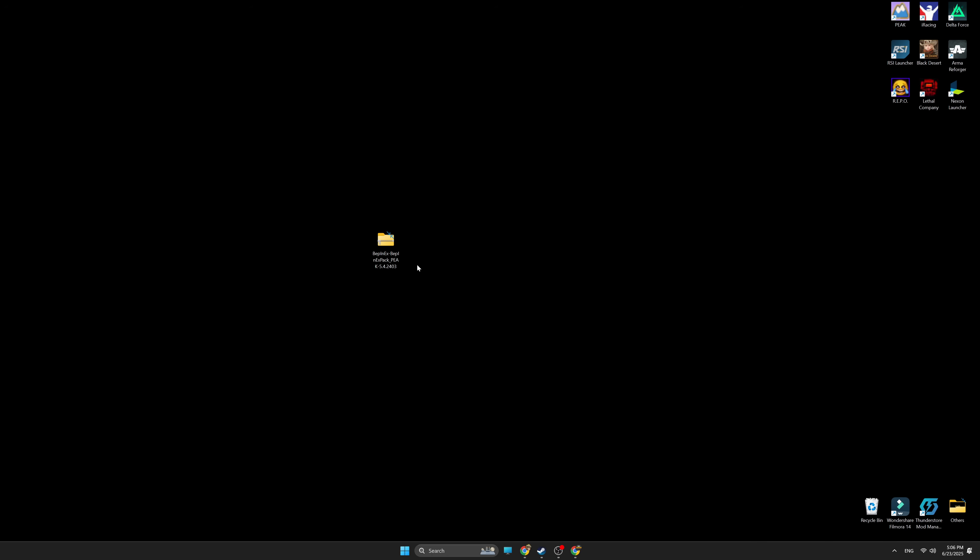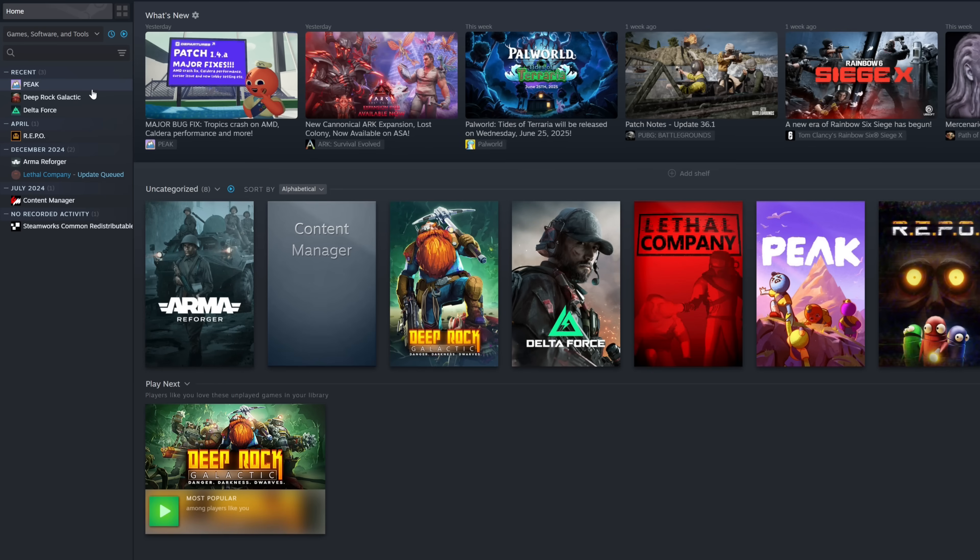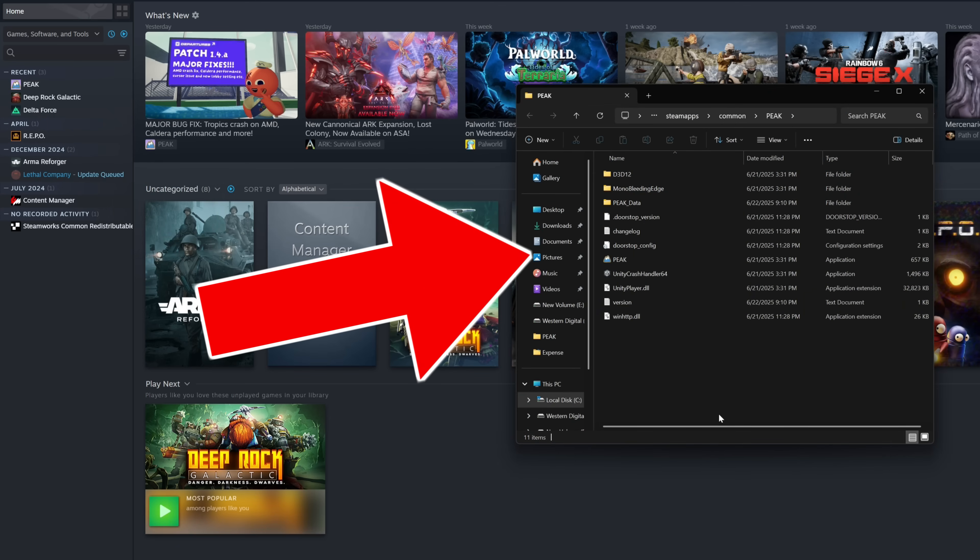After it's downloaded, place it on the desktop for easier access. Step 2 is to now open the PEAK folder in your Steam directory. You can do so by heading into your Steam library, right-clicking on PEAK, hovering over Manage, and clicking on Browse Local Files. This should open up the PEAK folder.